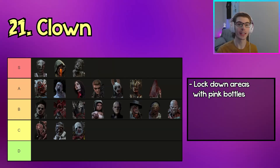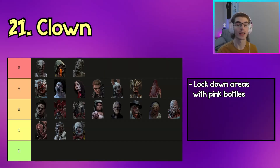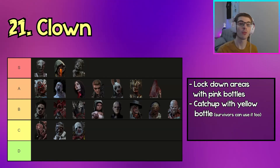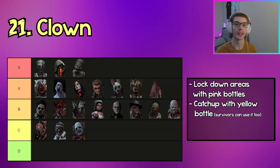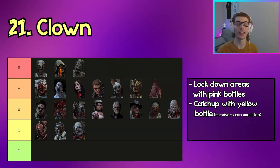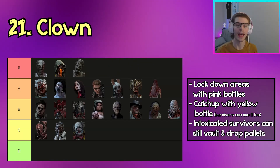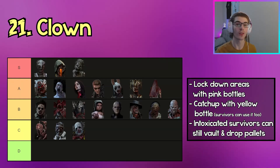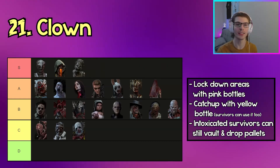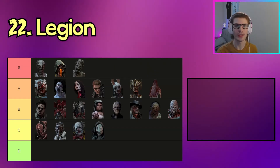The next killer in C tier is Clown. Clown can lock down loops with his pink bottles, but the common counter is to pre-drop pallets and lead the loops. If you do get rid of pallets around the map late game you'll get some easy downs with survivors having no safe loops left. With his yellow bottles he has semi-fast movement around the map and can catch up to survivors in a chase, but be careful not to use them mid-loop because survivors can also gain the speed advantage. A big problem is that intoxicated survivors can still vault windows and drop pallets.